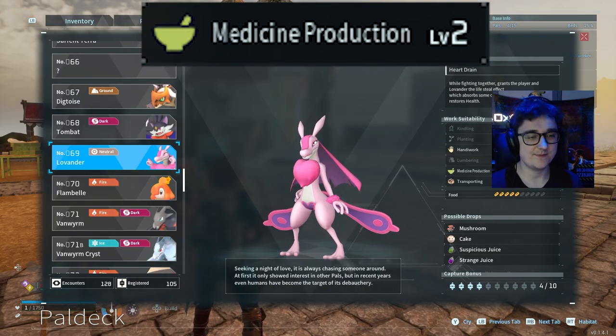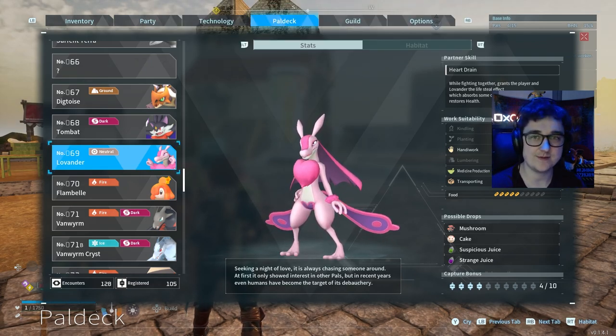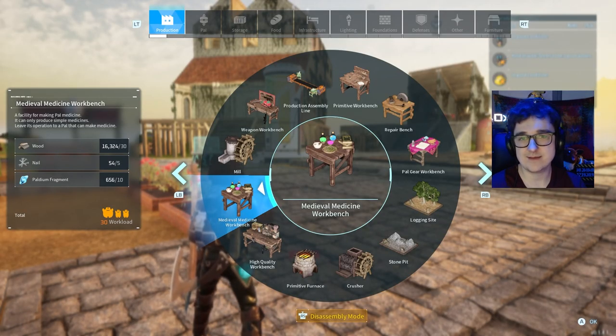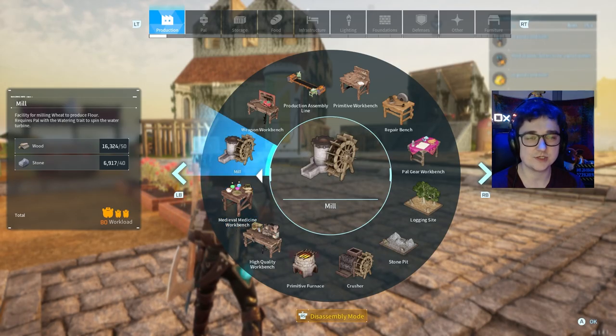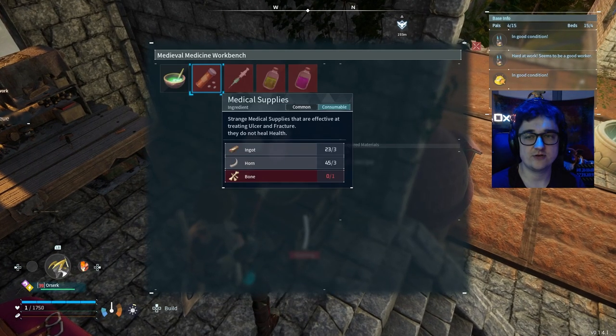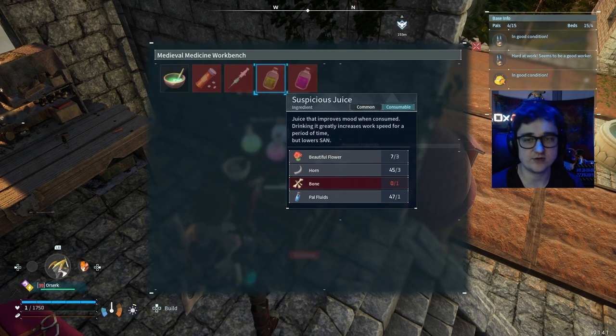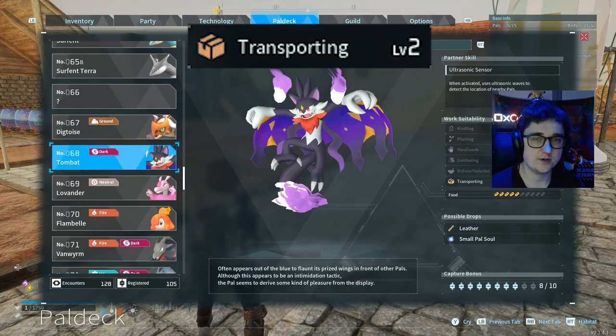Our next one is medicine production. Our Lovander here — the very controversial pal — that's medicine production. There are only two benches in the game that use it right now: the medieval medicine workbench and the electric medicine workbench, unlocked at level 43. These craft medicines to fix depressed pals, pals with fractures and ulcers, etc.